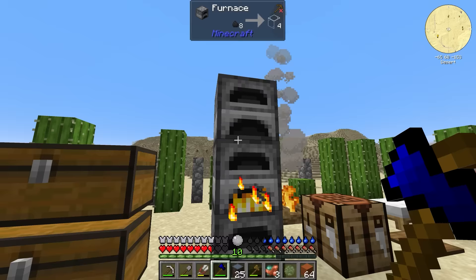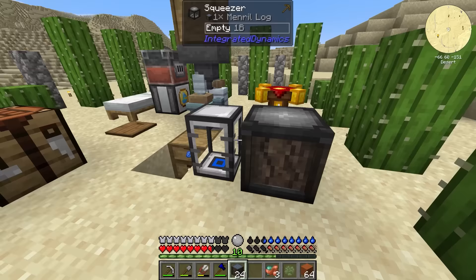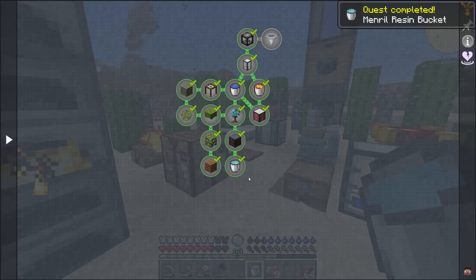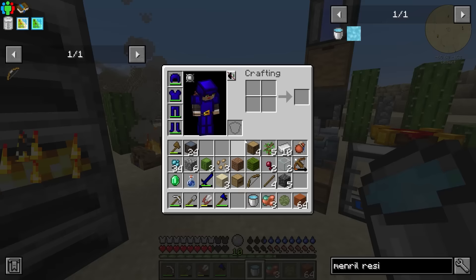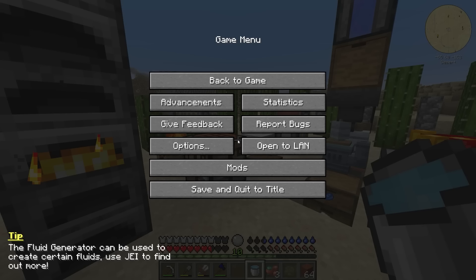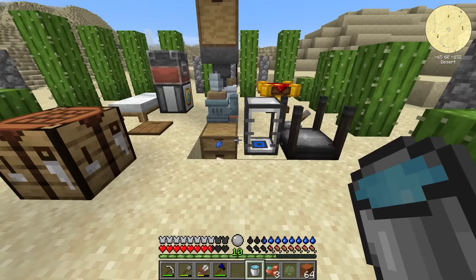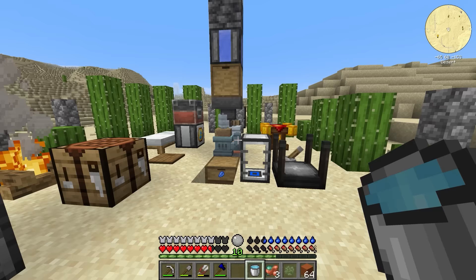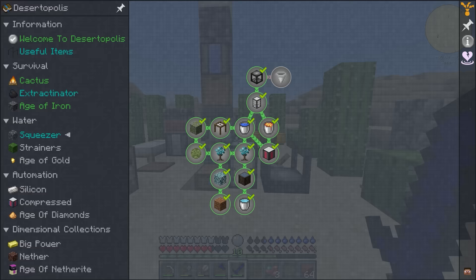The squeezer is actually from Integrated Dynamics and this mineral resin production is its intended use. The mineral resin is going to be useful going forward in the next section of the quest book, where we unlock strainers and use the mineral resin to produce crystallized mineral chunks. Those will let us push further into Integrated Dynamics, get some power generation running, get a mechanical squeezer that runs on energy, and unlock things like redstone and item pipes for more efficient item distribution.